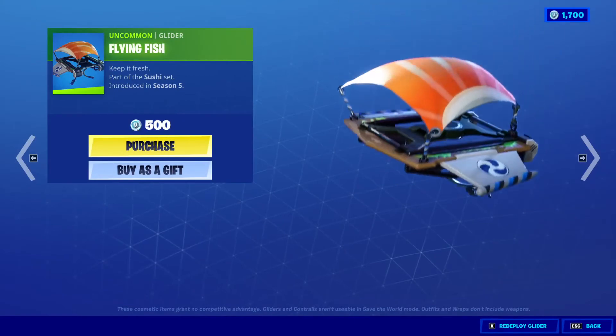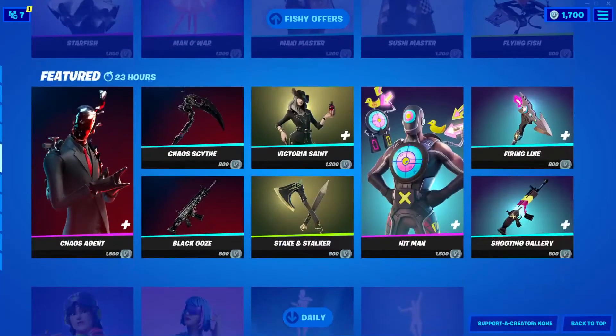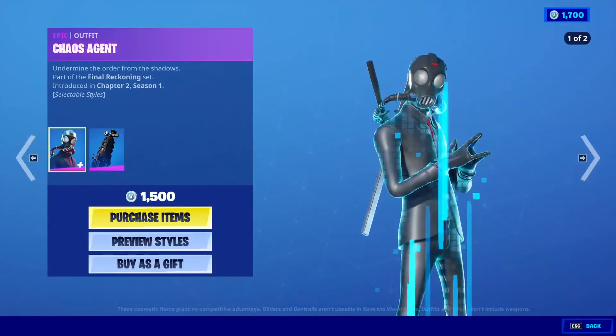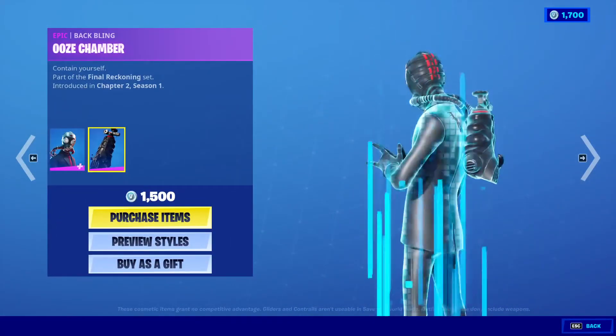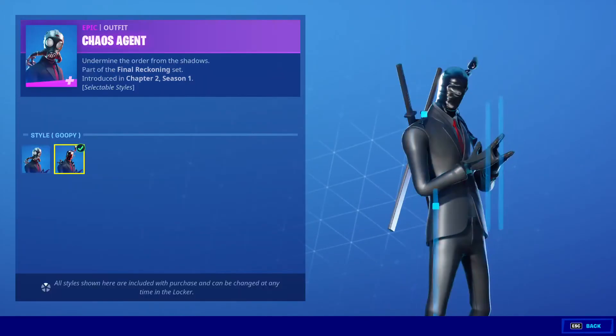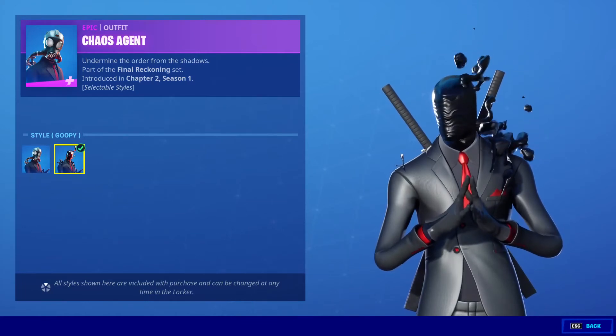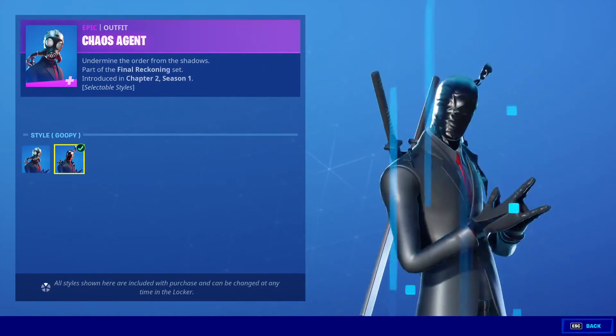Flying Fish, 500 V-Bucks. Chaos Agent is back, 1,500 V-Bucks with the back bling Ooze Chamber. He has a different style called Goopy, which is basically him without his helmet containing all the goo.